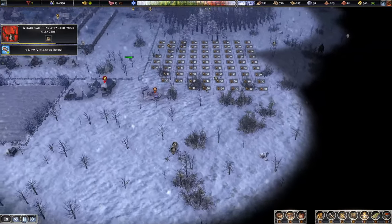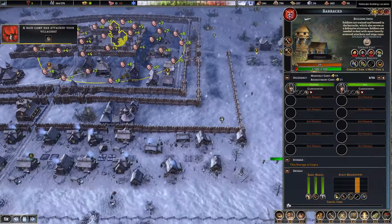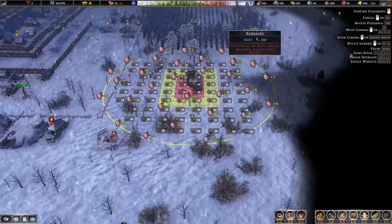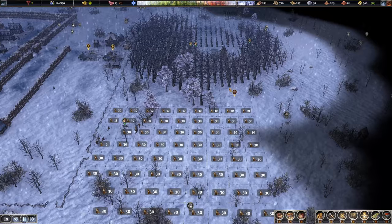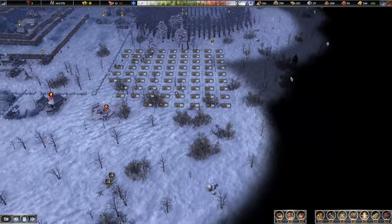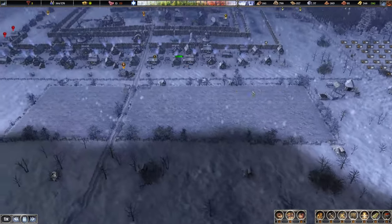Got one there, we got one there, we got one there - okay. This tomfoolery must end. We're going to cut these trees down, move the barracks over here, recruit twelve guys, and burn this stuff to the ground. People are going to die but I'm tired of it.